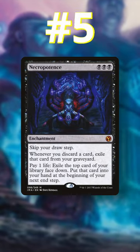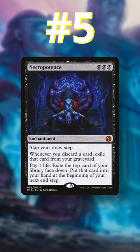Number 5: Necropotence. You can use it as a way to draw a third of your deck in one go, or just constantly pay life to have a full hand of 7 each of your turns.